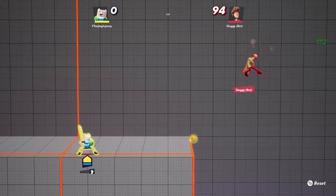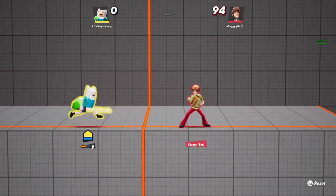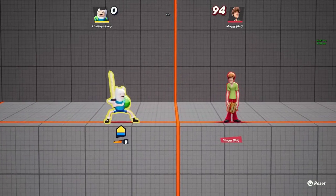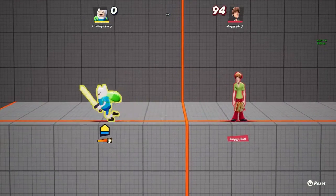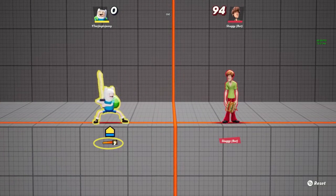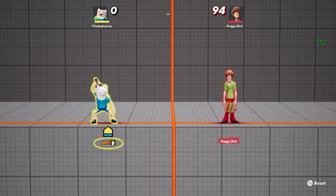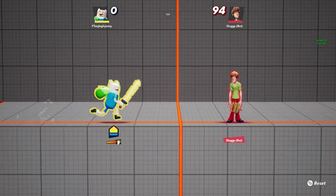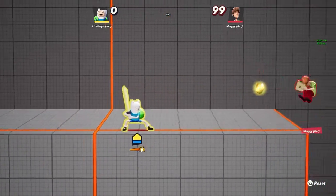His Y attacks: his normal Y attack, if you don't move, is just a high five — nothing too special. You can also tell if your high five is fully charged by looking below your character's health bar — there's a little red/orange indicator that shows how powerful the high five is going to be. You gain that charge by moving around.